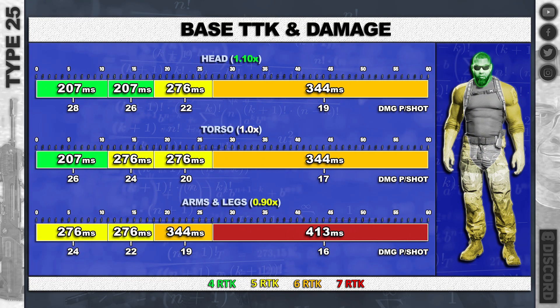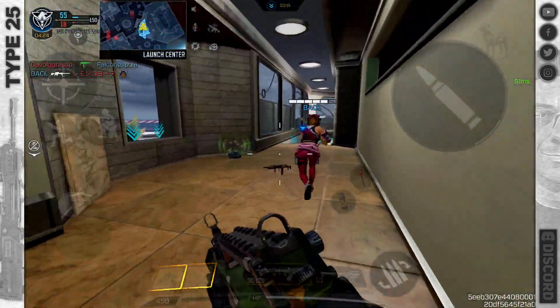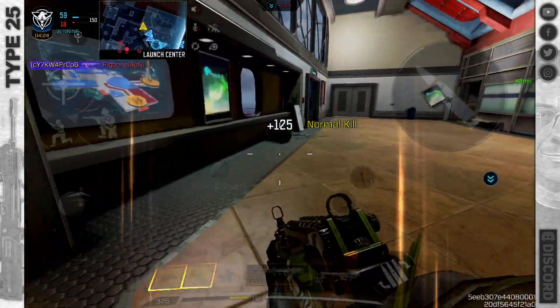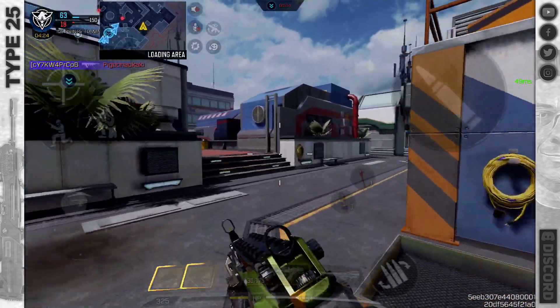What can we expect from the base damage? Headshots: 207 milliseconds — that is just nice. The torso, which is where you're going to hit most of the time, it's only 276 up to 27-28 meters. And even legs and arms, you're going to hit those up to 18 meters — it works really really nicely.